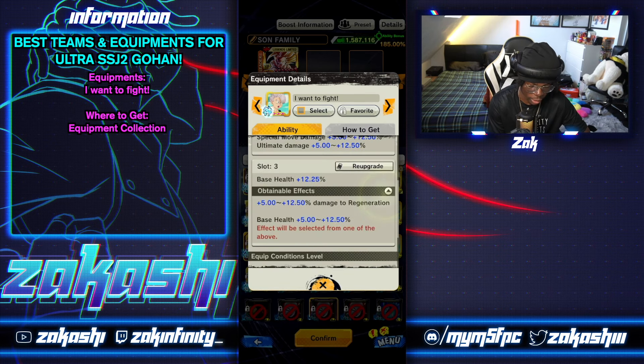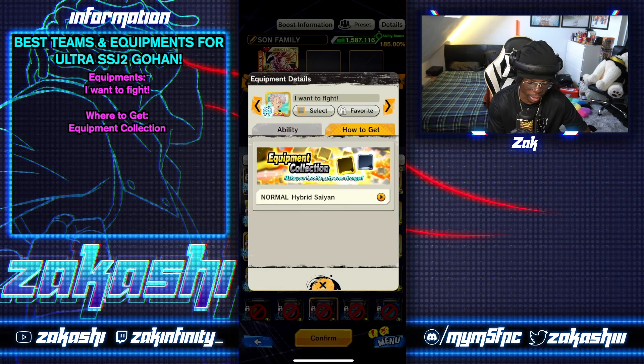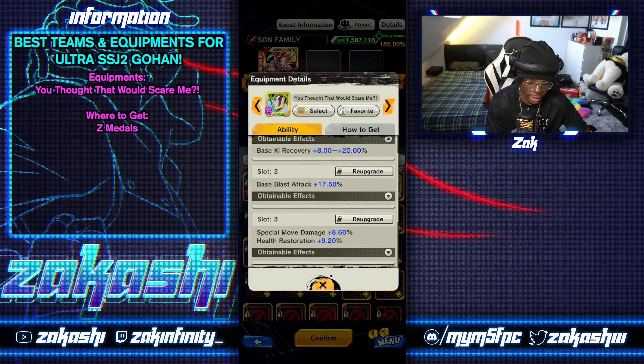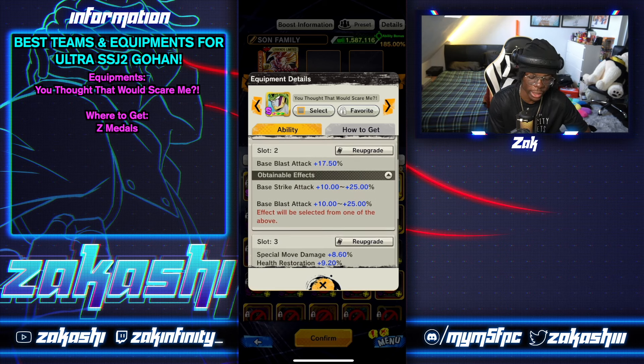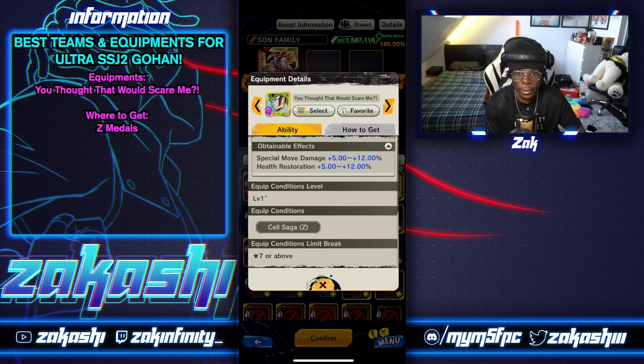The next equipment, I Want to Fight — Exclamation Mark, gives base blast defense up to 18 or strike defense depending on which you want. The middle slot gives special move 12.5 and ultimate damage, and the third slot gives 12.5 base health. Regen characters are not that common so the health is ideal, especially since he has endurance. How you get it: from the equipment collection for normal Hybrid Saiyans. There's also a budget gold equipment — first slot gives Ki recovery, second slot gives blast or strike attack depending on your roll, and the third slot gives special move damage and health restoration.